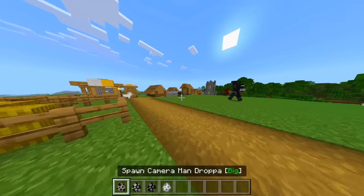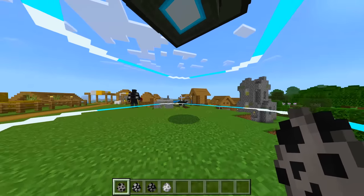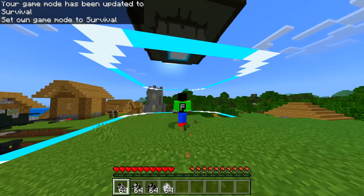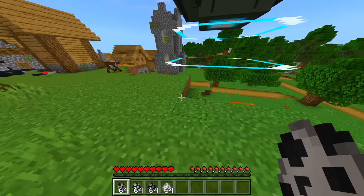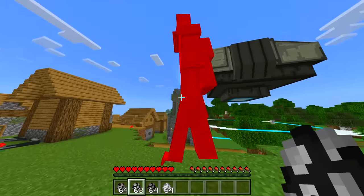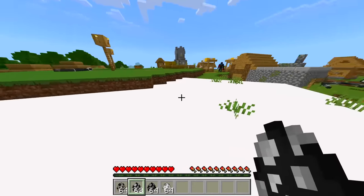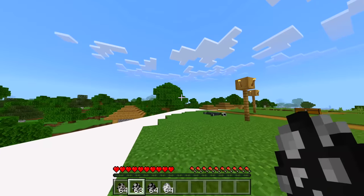So far I'm gonna give this mod a nine out of ten. We've got a Cameraman Dropper — what does that mean? Whoa, what is that? It's shooting these little rings — I don't know what it's shooting at, but it does look pretty cool. Next we've got TV Man Big — what happens if I hit it? It flashes a massive white thing at you, and it does shoot something out.